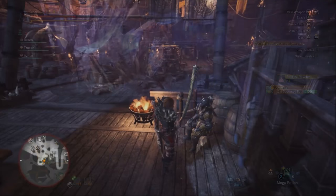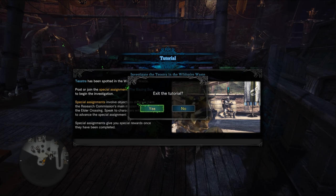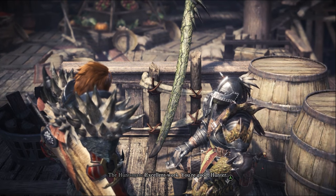So first up, when you get to Astera, you want to report to the Huntsman. He'll be giving you a quest, and all he wants you to do is fight a Teostra in the Wildspire Waste. This is going to be pretty simple — took me about 10-15 minutes to do. Once done, report back to him and he will tell you that there's some weird activity going around in the special arena.